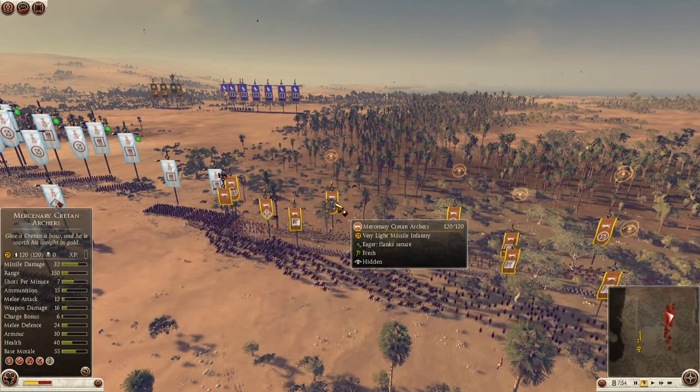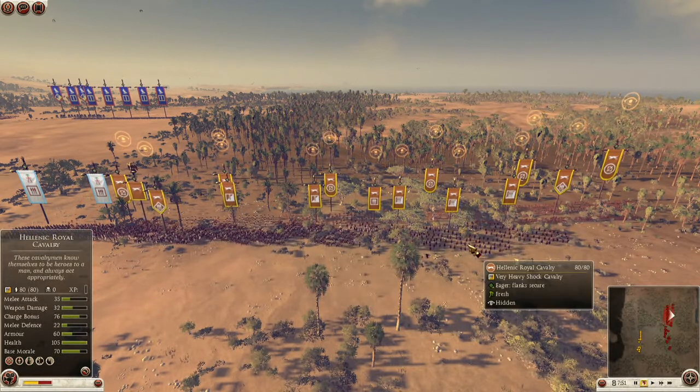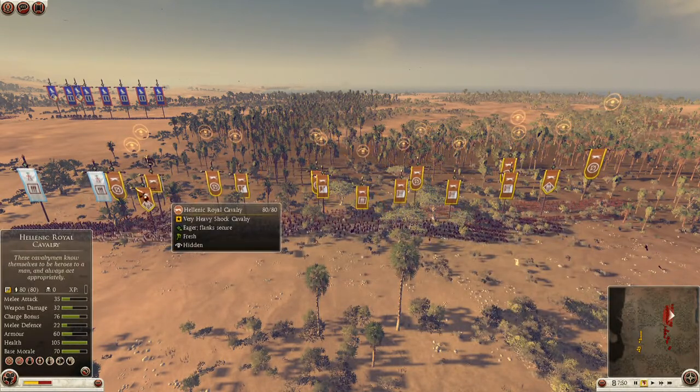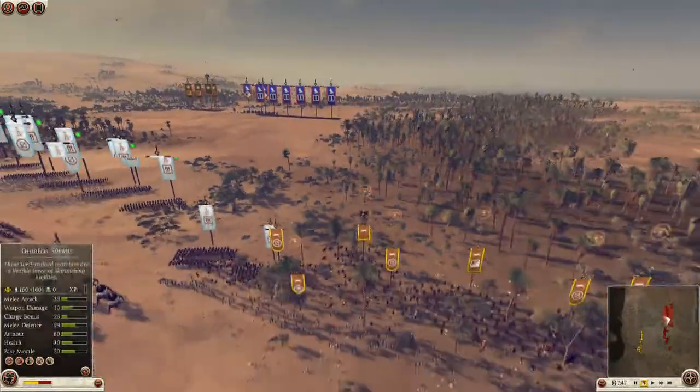Then I have 5 Rhodian slingers and 1 mercenary credium. As for cavalry, I think I have 2 asbest companions and 4 Hellenic royal cataphracts - royal cavalry, sorry.